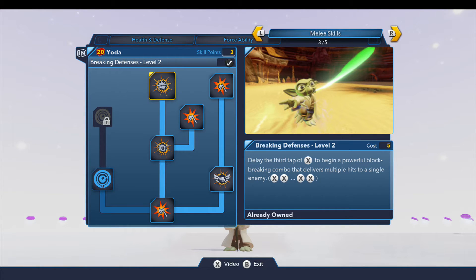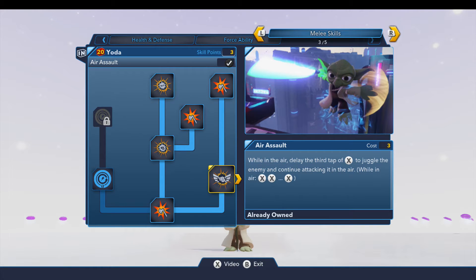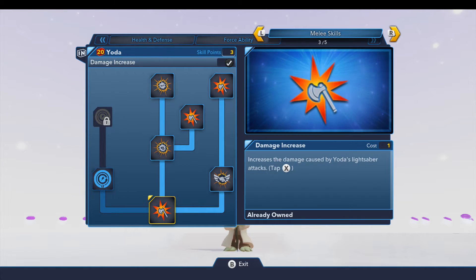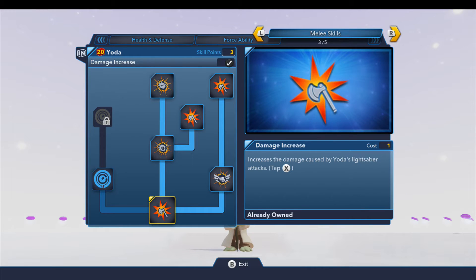Then you can upgrade that to breaking defenses level two. And of course there's the air assault, which allows you to juggle your bad guys. And then there is the power disk recharge meters, which I never purchase.